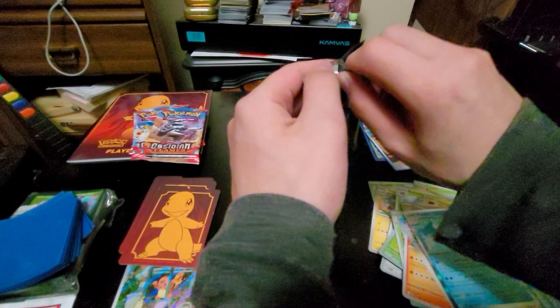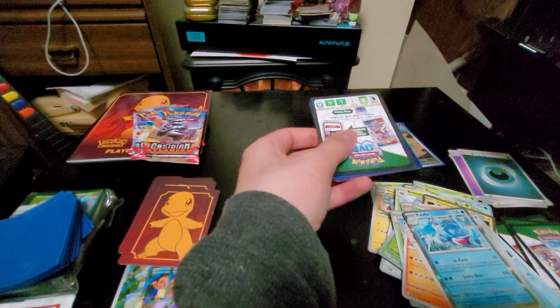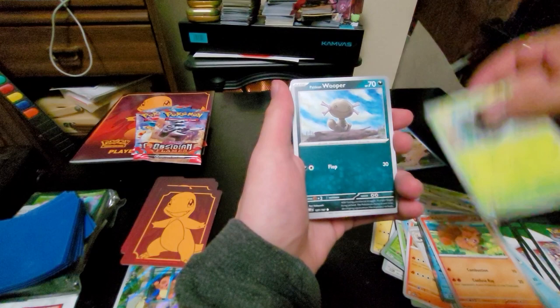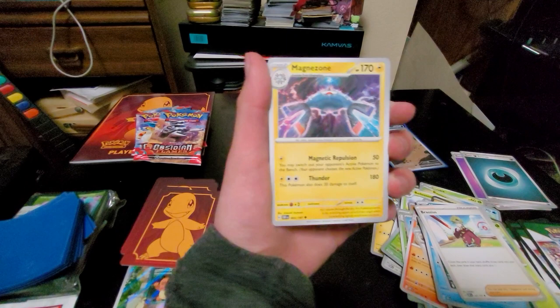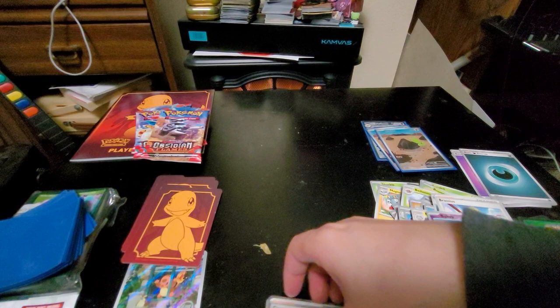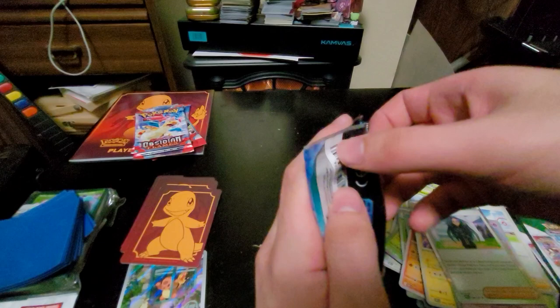Next pack. Code card. Vulpix, Phantom, Paldian Wooper, Weasel, Houndoom — that is a nice art for Houndoom, I might put you in a deck just for that. Bracius — let me know in the comments how to pronounce his name. Magnezone, Baltoy, another full art Larvitar — that's the second one we've gotten. Obsidian Flames treating us well. Geeta, basic Fighting Energy.